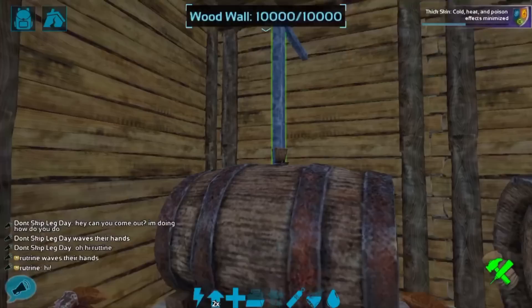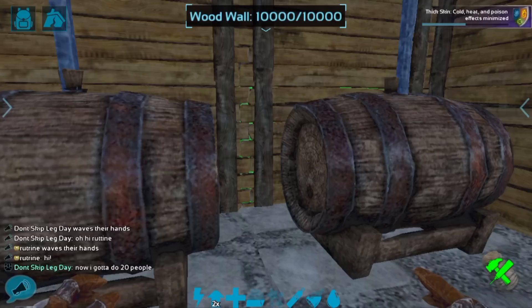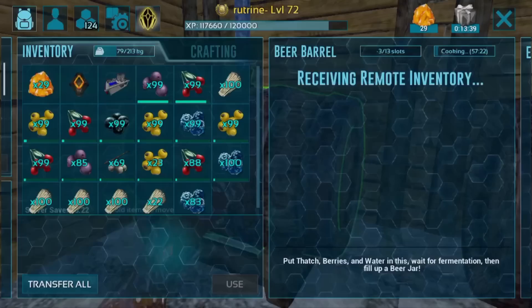I ended up adding about five or six water jars worth of water into each one, so I did manually fill it up to 1,000 water each. As you can see the one on the left, it's already starting to cook. I added in 100 berries and 100 thatch. You do not need that much in order to actually craft it — you only need 40 thatch and 50 of any berries in order to actually start fermenting the beer.